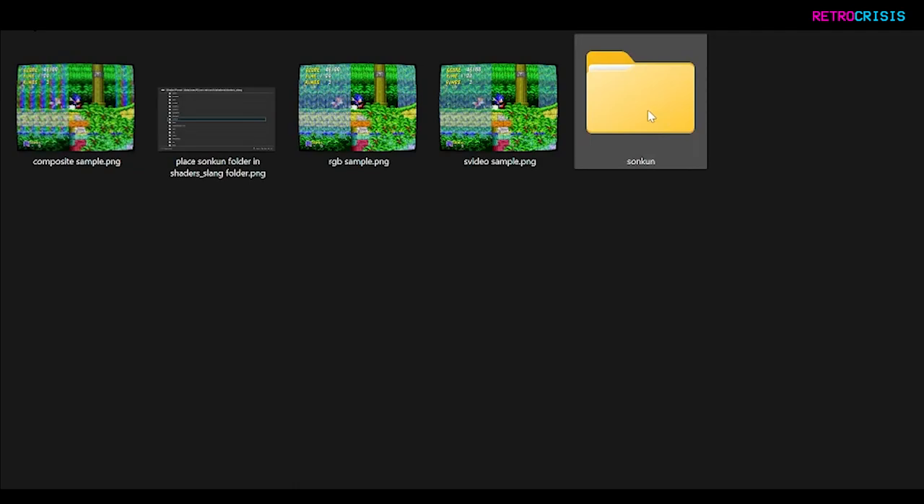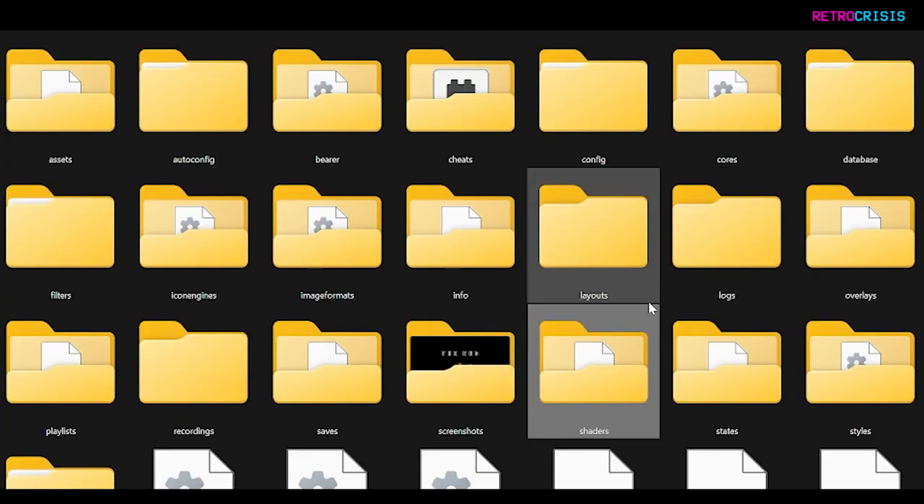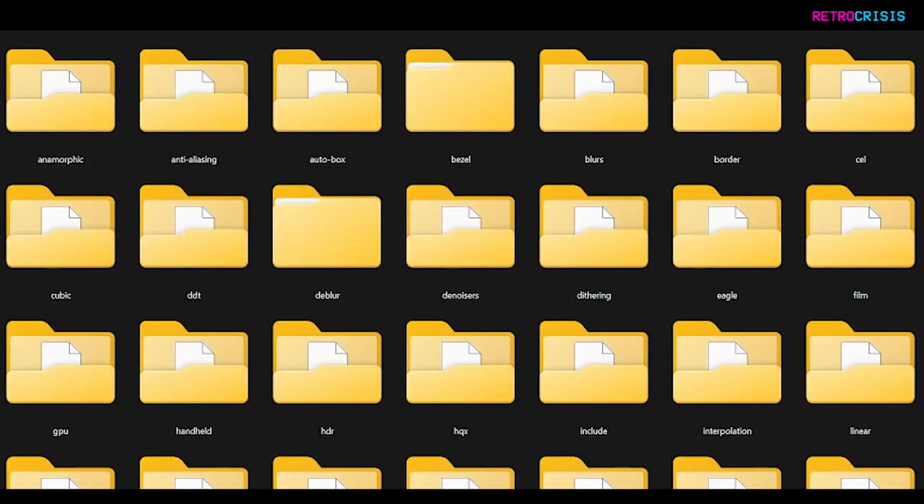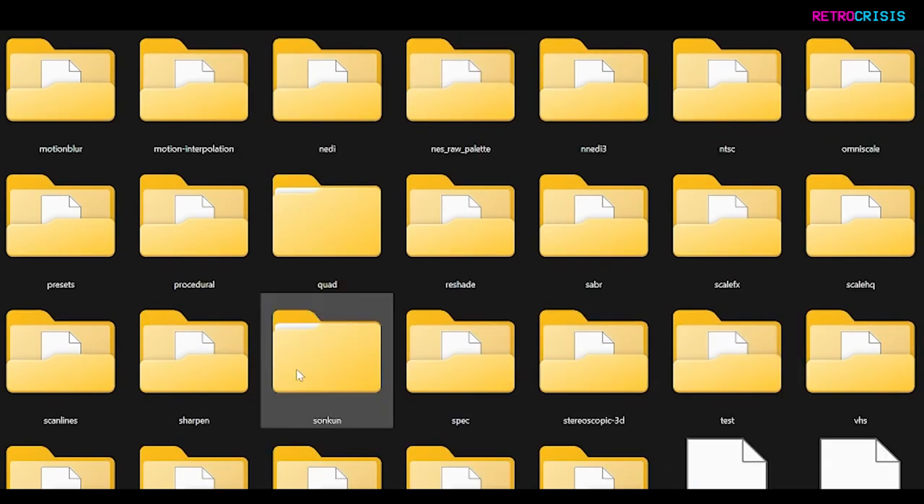Once you've downloaded the file, simply extract it. Then crack it open, cut the Songkun folder into memory, and go to your RetroArch installation folder. In your RetroArch folder, go to shaders, then shaders slang, and simply paste it into that location — you should see it appear there.